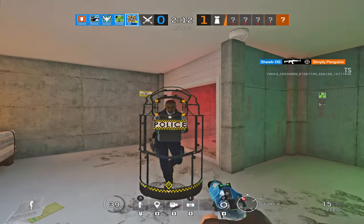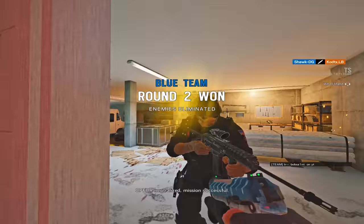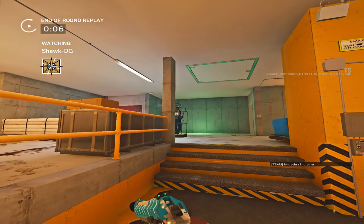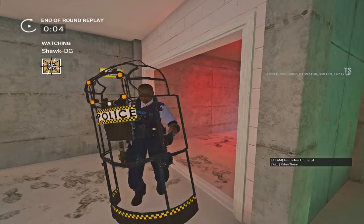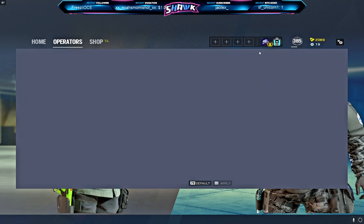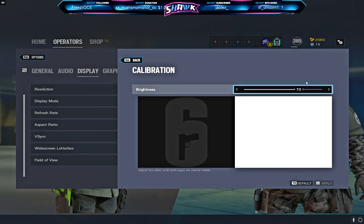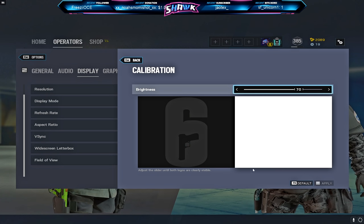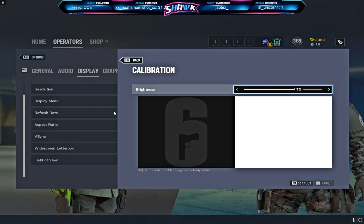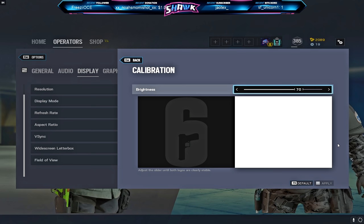That's pretty much it for the out-of-game changes. There are some things you can do in-game as well, but they are very minor and pretty much self-explanatory. When in Siege, make sure your brightness is high enough but not too high so that everything looks too bright. You have to find the right balance, and it changes heavily from monitor to monitor. Personally, for my in-game brightness I use 70 — I don't have any specific reasoning for this, it's just what works best for me.